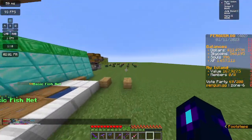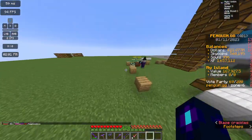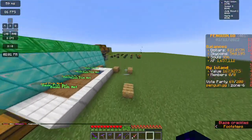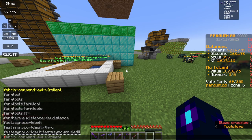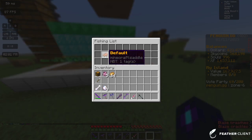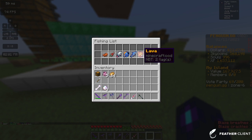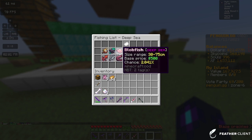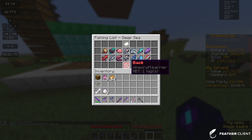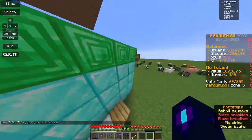Lava fishing is unlocked from the deep sea tier — tier 4 or 5. Then you just get a pool of lava and start fishing it like water, and you have a chance to catch a lava fish. You can see lava fish in slash fish list, click on the entries to see the different catch chances, base prices, and other stats.